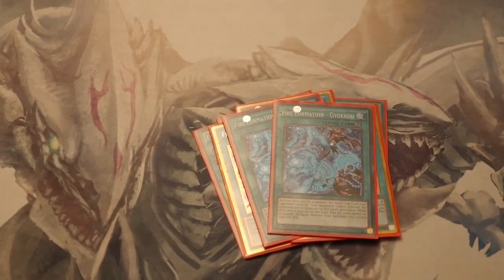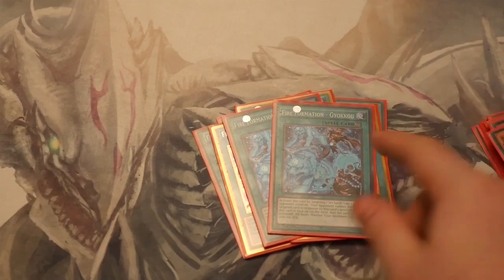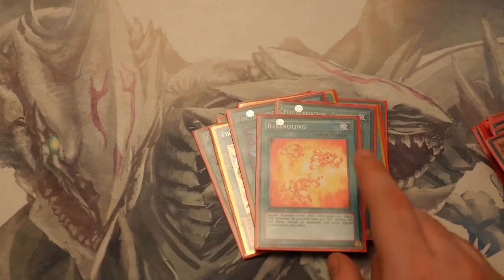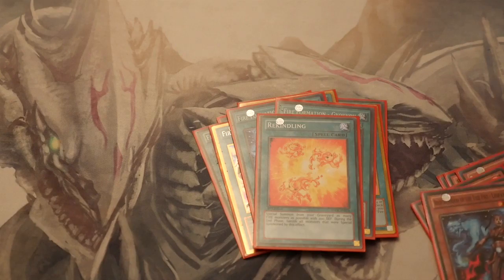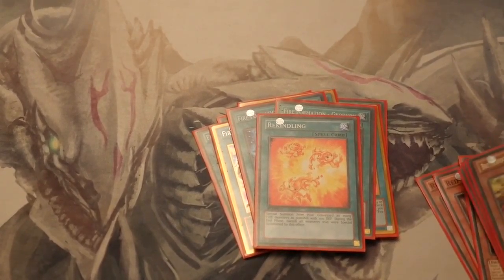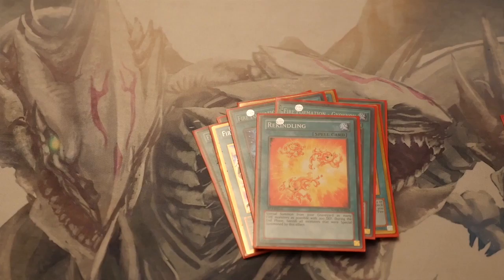Goyuku also gives a 100 boost to any of your monsters. And then as soon as you pop their back row — I do run a Twin Twister — you can pop Goyuku with Gorilla or Bear's effect or bounce it with Falcon. The one Rekindling was really, really helpful because obviously your targets can be your Red Resonators, your Spirit and your Leopard — it has to be 200 defense — so straight away you've got Spirit, Leopard and Red Resonator as your Rekindling targets. It's a must-have card in this deck.